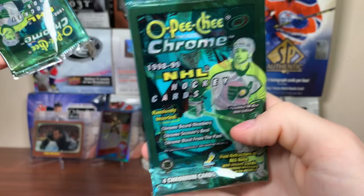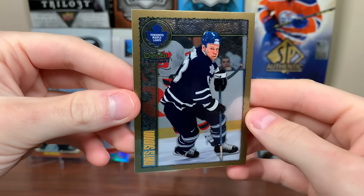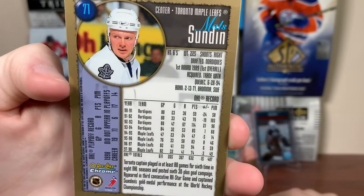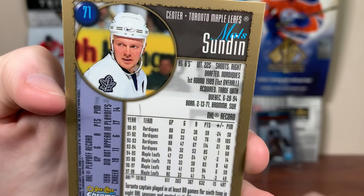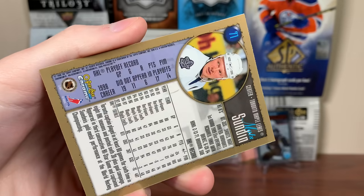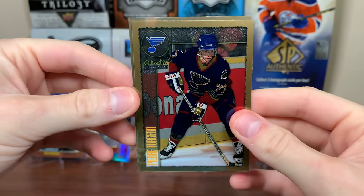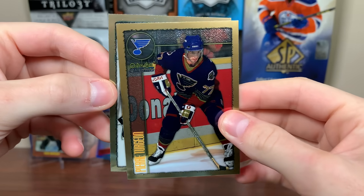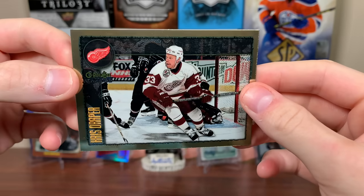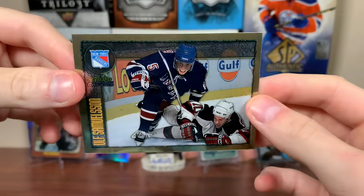Like that Keith Primeau there. Let's take the first pack out. Some of these base cards probably do have value. There's a Mats Sundin — OPG Chrome base from 98-99. Plenty of stats on him on the back: where he's drafted, how he's acquired, a stat line, playoff record. I wish Upper Deck had that much detail on the back of cards, but Topps has always had great detail. Pierre Turgeon, base. We got Chris Draper. The final card — do we have a refractor? Nope, Ulf Samuelsson. Base.